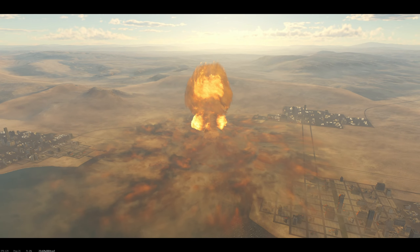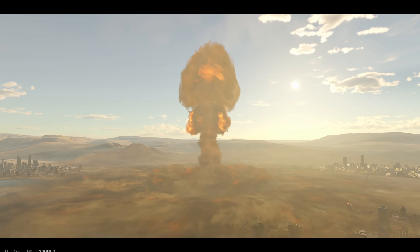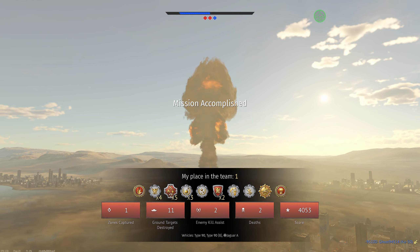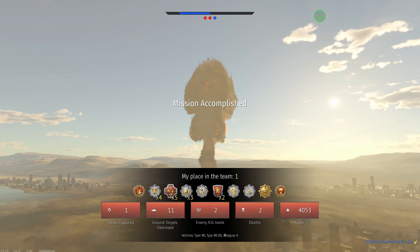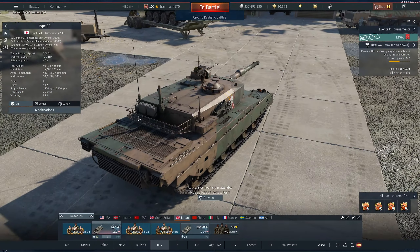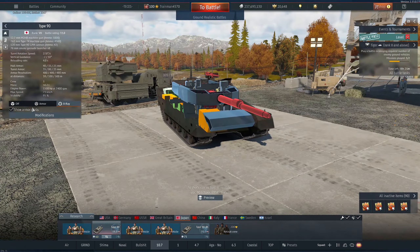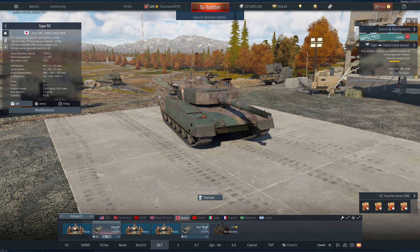That was quite an odd battle — a lot of people could have shot me and just didn't decide to. At the very least that Vilkas could have breached me, but I guess he didn't feel like it. But hey, I'll always take a nuke. That was the Type 90 — just because it's 11.0 I get so many down tiers and that really makes it fun. You don't really run out of ammo either since you have a total of 19 rounds, unlike the Type 10 which has quite a bit less — that's why I don't like playing it as much. Very solid tank. Hopefully you enjoyed this video — let me know in the comments if you want me to play anything, and I'll see you guys in the next video.